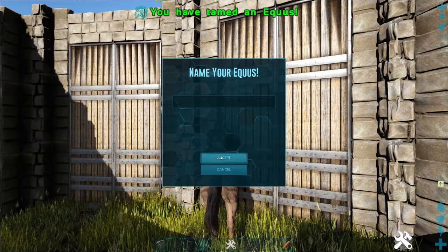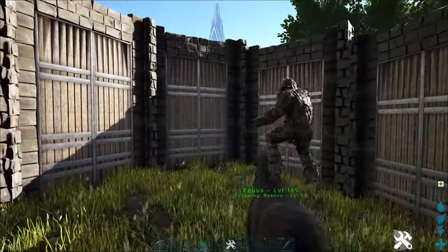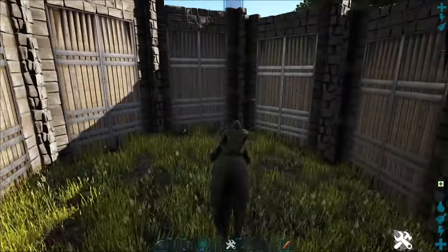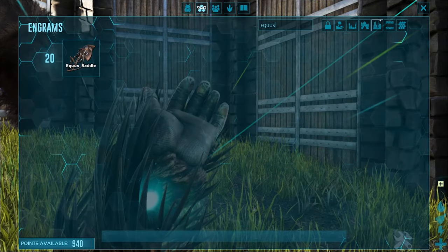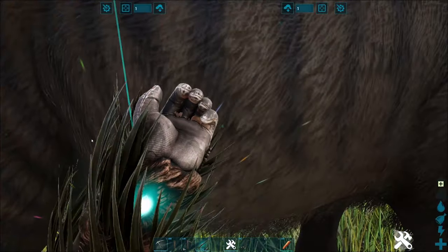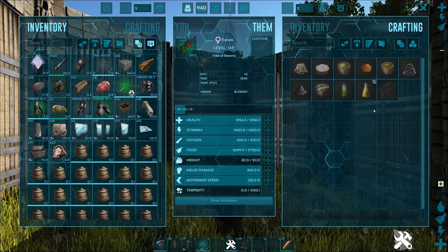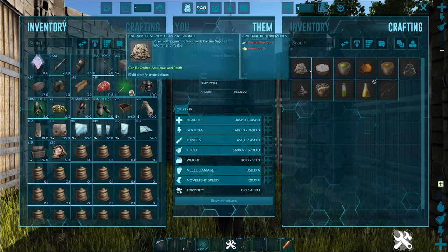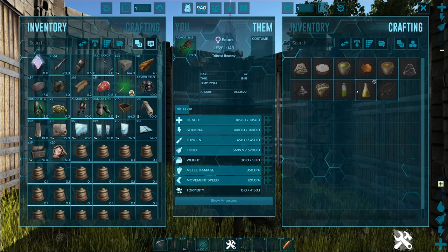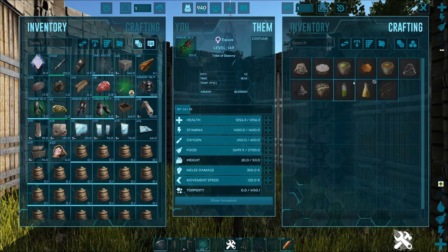So let's talk about a few of the Equus abilities. There is a saddle for this guy — you can ride them just like this without having a saddle on, or you can get a saddle which is unlocked at level 20. What the saddle allows you to do is while on its back, you have the crafting ability — you can craft stuff like a pestle and mortar, get preserving salt, make narcotics on the fly. You can make all this on the fly, which is pretty cool.